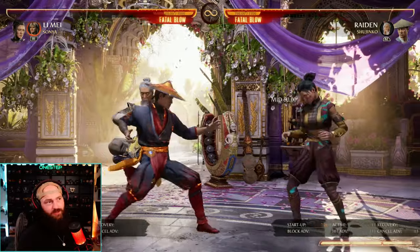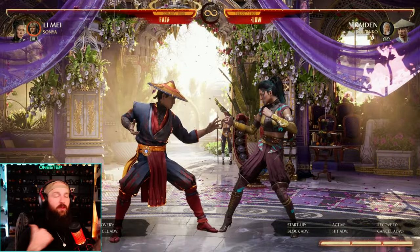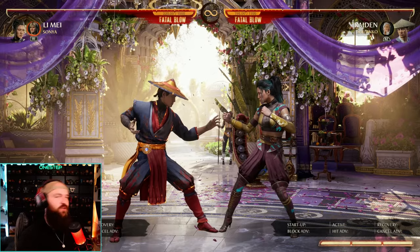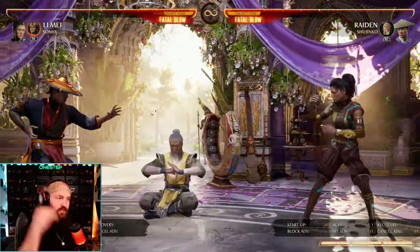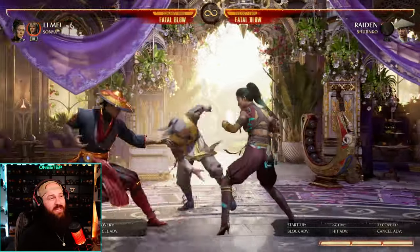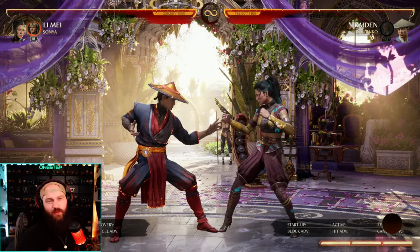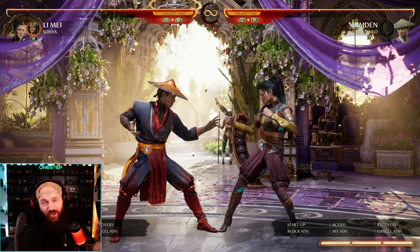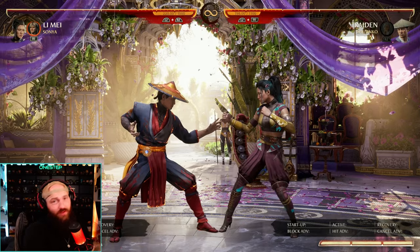His back cameo is a kick and same thing — he'll stay on screen. If you hold down after a forward or back cameo, he'll actually go lower on screen. That can be good for avoiding certain attacks, so back cameo hold down he'll go lower and meditate there instead. That's great because if Shijinko gets hit at all on screen he just goes away and we can't use him for a while. So that is kind of the downside of using Shijinko — you have to charge him, and if he gets hit while charging you're kind of out of a cameo for a bit.